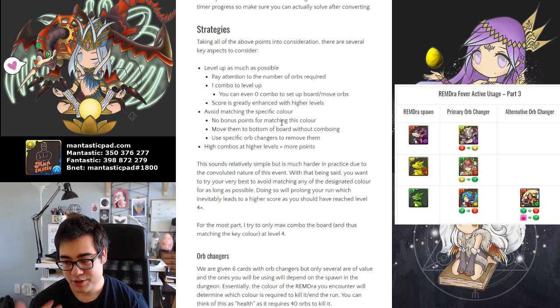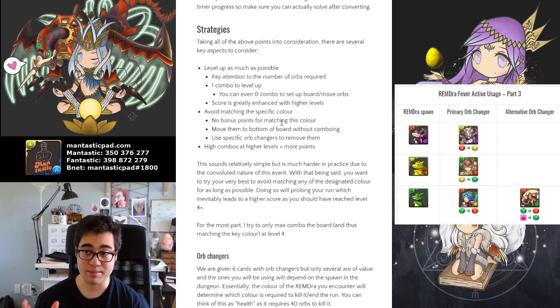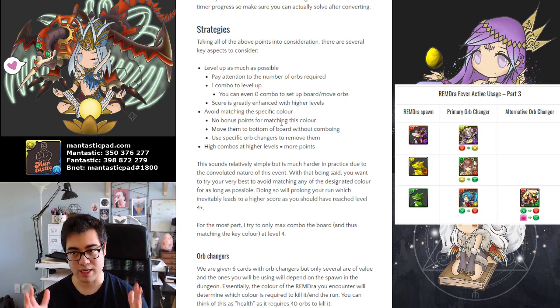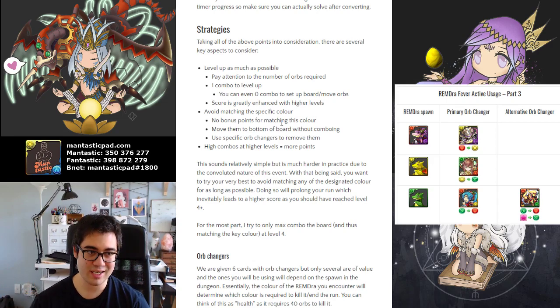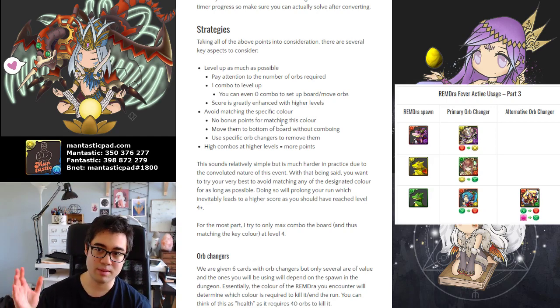Obviously, if you fail to match enough orbs when the timer ticks out to 0, it's going to be a problem. Use your heal orbs to restore some total time for that level, but every time you level up, you will fully replenish your timer. So if you're about to level up, just hit that level up — don't worry about matching other stuff, because your timer gets refreshed, but it does become shorter at higher and higher levels.